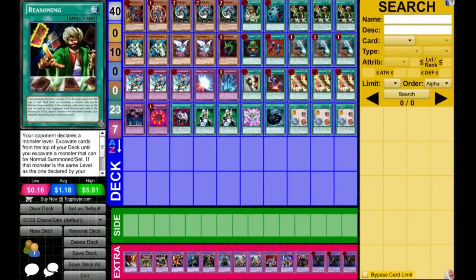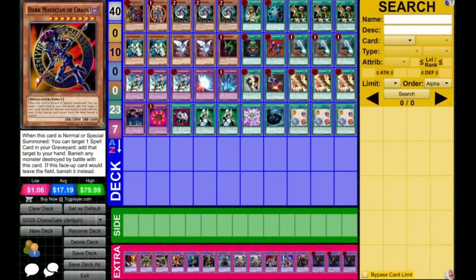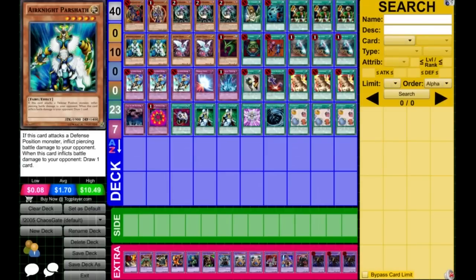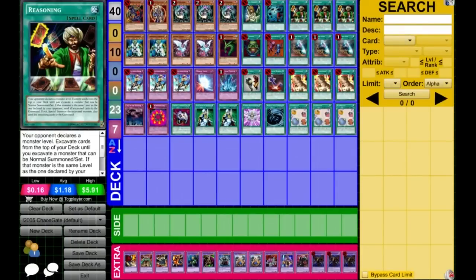Reasoning and Monster Gate were used to play on the first turns of the duel, to send some power cards to your graveyard, which you can get back by Dark Legion of Chaos — obviously the best card to hit with. But also Enid Parshad and Sacred Crane were pretty decent to hit, because Parshad is pretty hard for your opponent and puts big pressure on the board. Sacred Crane also lets you draw a card, which is almost a plus one by Reasoning or a break-even by Monster Gate.